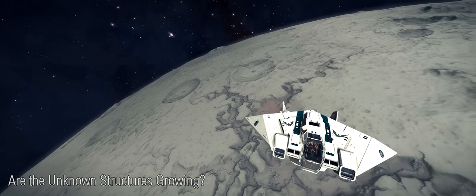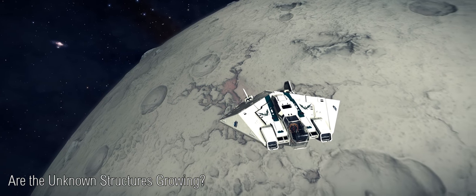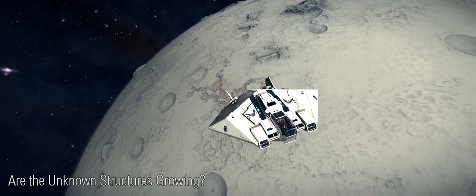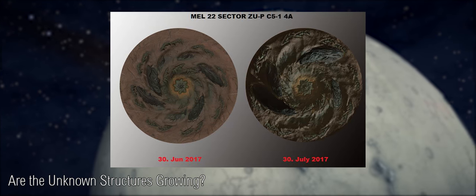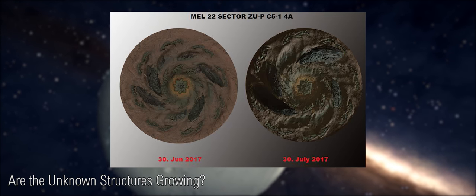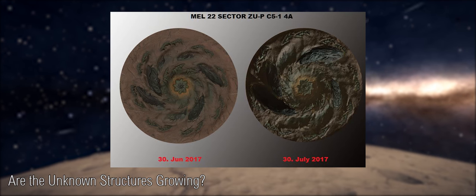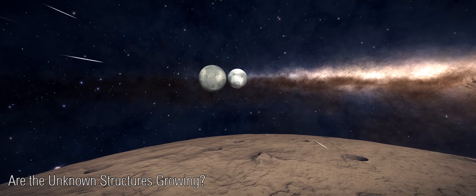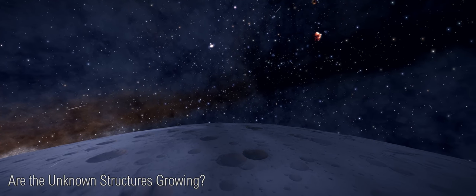A number of players have been reporting very interesting, if somewhat subjective and unconfirmed, information on the unknown structures — they suspect them of growing. This theory was posted to the Frontier forums by Commander Spyridon, and here you can see some comparison screenshots of one of the Thargoid sites. The first is taken at the end of June and the other at the end of July, and they do look very, very different with apparent size differences. However, many people have been quick to point out that these are not taken at exactly the same angle and are taken under different lighting conditions, which can make dramatic differences in Elite.